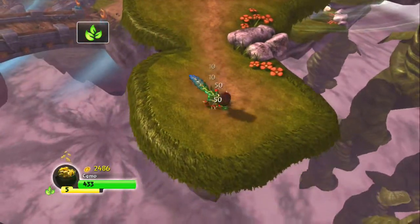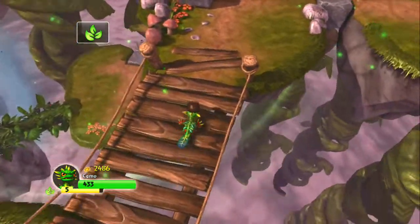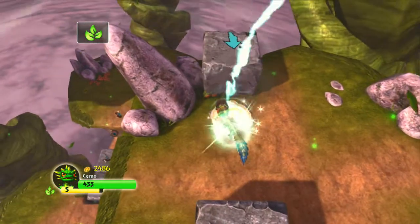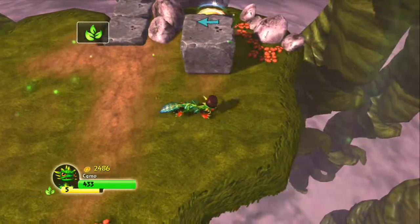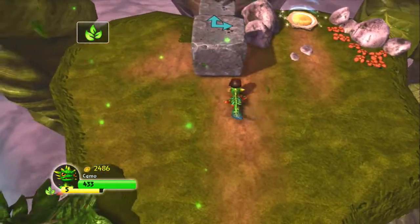The more colors they are — the brighter they are — or the more orbs, they help you level up. The brighter the color, the more orange is inside.